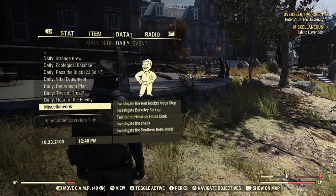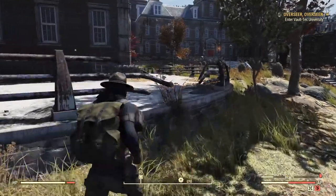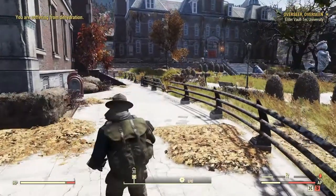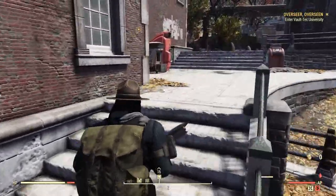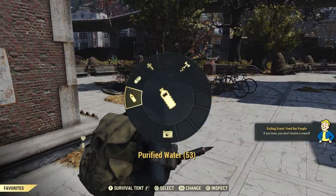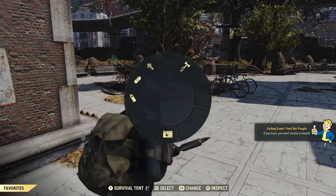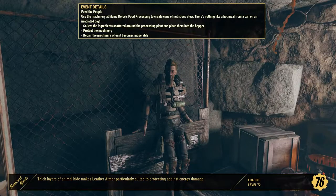There's the 'talk to Davenport' quest — let's go ahead and turn that off and make our way into Vault-Tec University. Looks like it might tell me to go the back way or the side way. Maybe I should drink some water before I die — yeah, that's good enough for now. Vault-Tec University. I don't really care about feeding the people right now, so I'm not going to worry about it.